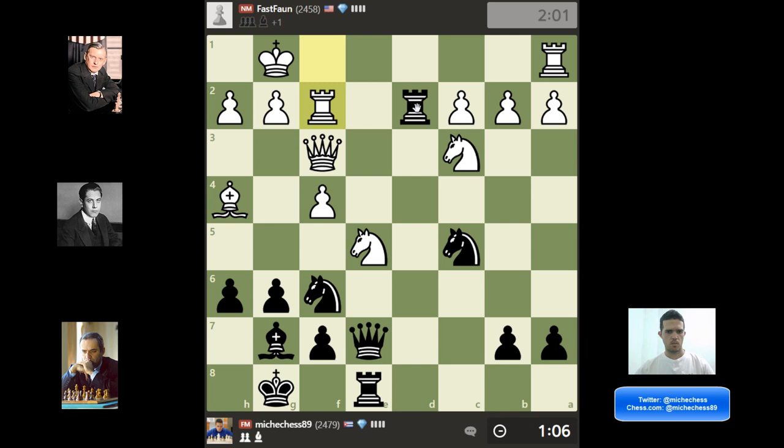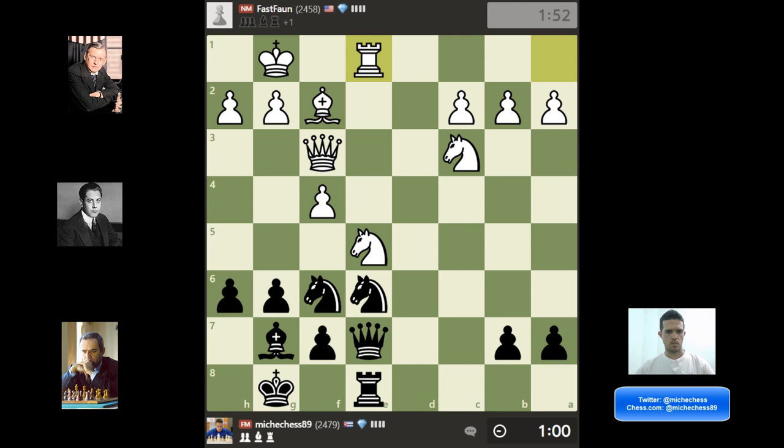He offers a trade, and I don't have too many options, so I decided to trade Rooks and keep my pieces grouped, connected, and active. There are some ideas — for example, Knight takes F4, removing the defender, the base of that Knight. He found the solution. Here I just played A6, making sure I don't lose that pawn, also controlling B5 and restricting the enemy Knight.